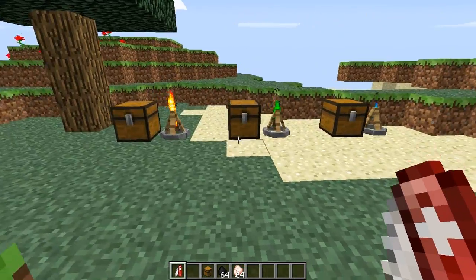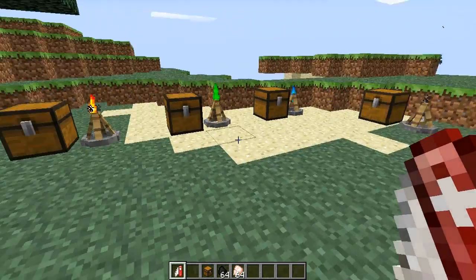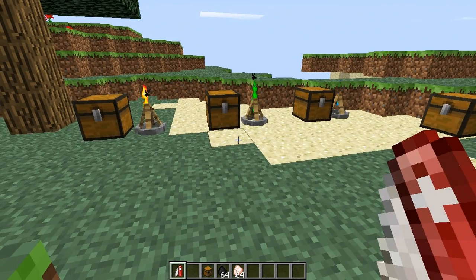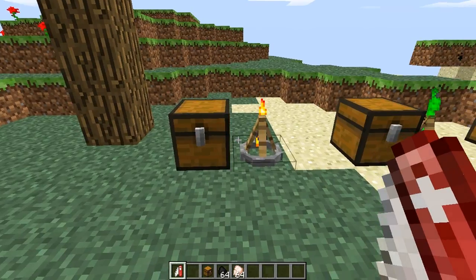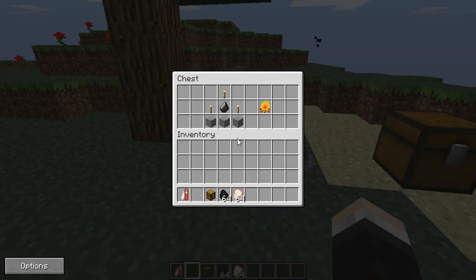On to the campfires now - you've got lots of different ones. One, two, three, four, five different campfires all with different abilities and features. This first one is just called a decorative campfire and doesn't actually do anything, so it's not very helpful.